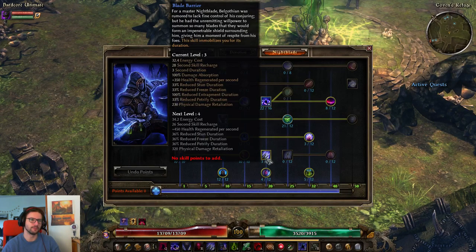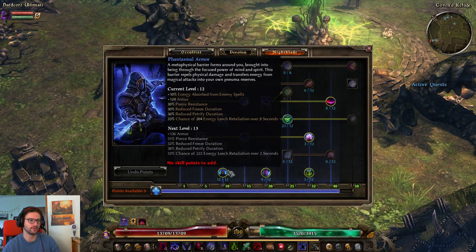One point into Blade Barrier — I actually like Blade Barrier a lot on this build because it helps a lot for Nightblades that have low attack speed and are rotation-based. 12 out of 12 Phantasmal Armor for Pierce resistance, Freeze resistance, Petrify resistance, Flat Armor, and also Energy Leech Retaliation. Really good defensive passive, especially later on — while leveling I wouldn't put that many points here unless you need the Pierce resistance.